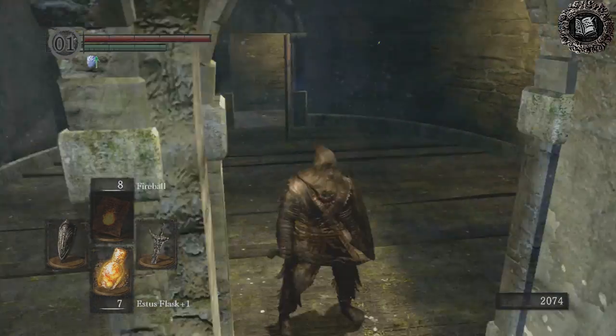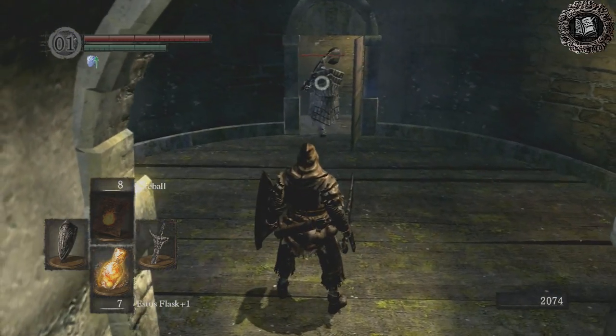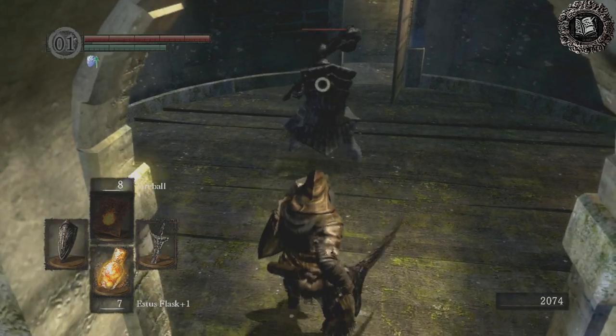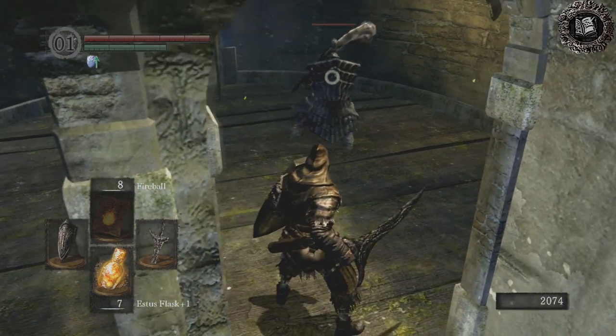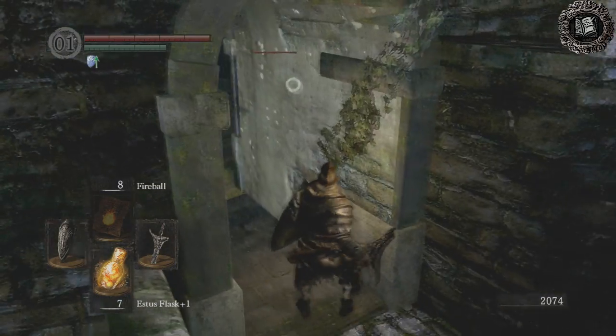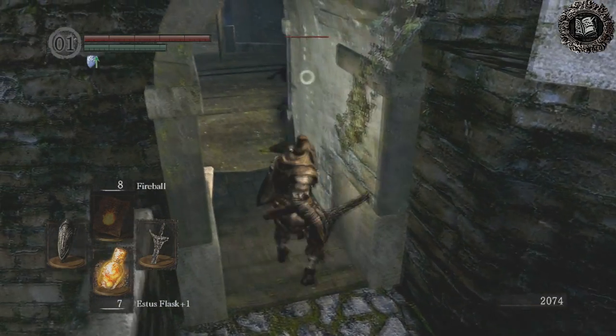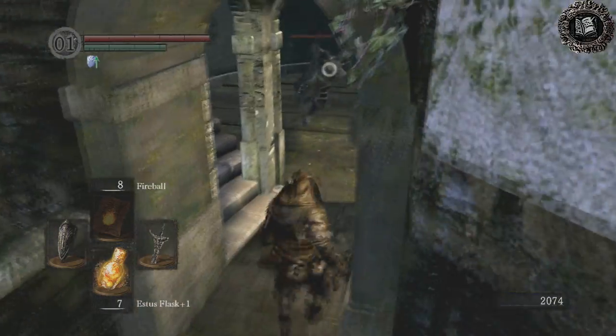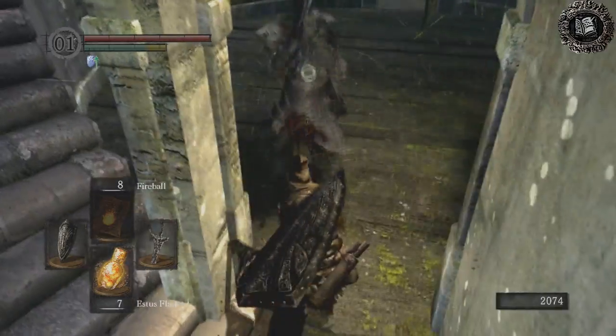You want to turn around here and wait for him to show up. What you're going to do is keep baiting him into this hallway, because whenever he comes in this hallway, he wants to go back down the stairs. So you let him attack and then you do a plunging attack.